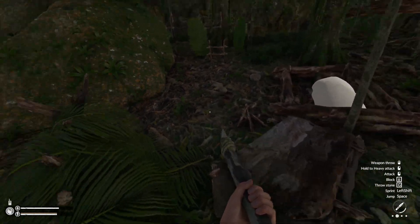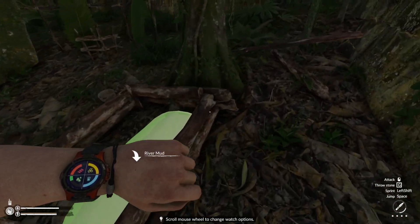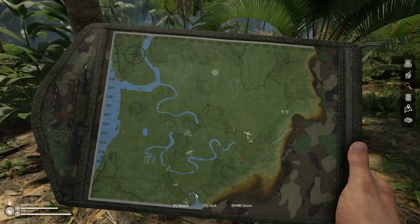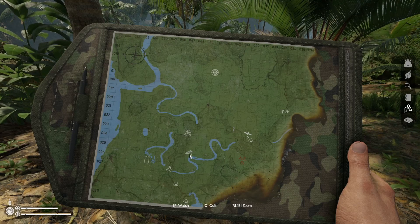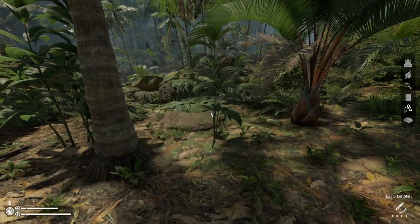We actually have quite a bit of stuff here. We're not doing too bad on stats, but I think I'm going to take a quick nap, get our energy up, and then try to find Lambda 2 on the map. According to the map, we have to head northeast — seems like we could head to that kind of round village and then follow the river east.